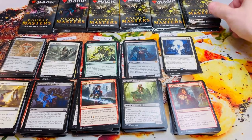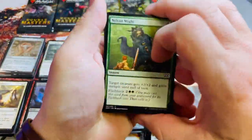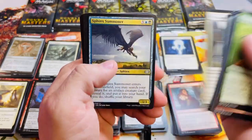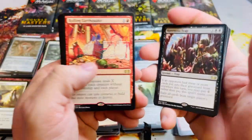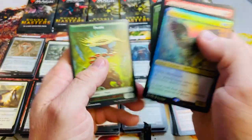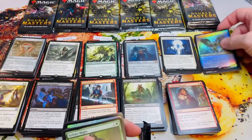Alright Dan, let's bring it home in the caboose. Grim Monolith — nice uncommon — Ravenous Trap for four, and a Rolling Earthquake. Foil — wait — it's a foil Belfry Spirit? Very nice bonus rare! Seven mana pack — loving it.